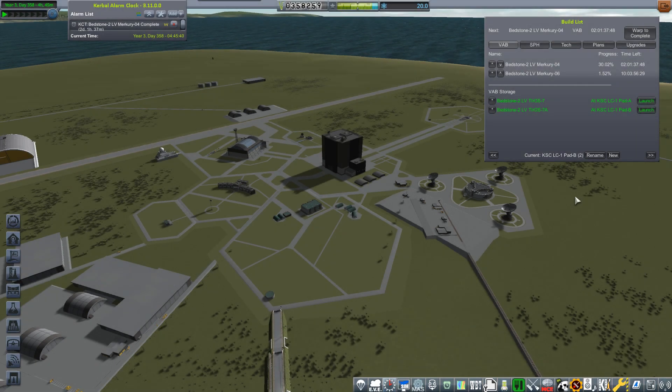Welcome back to Kerbal Space Program - the hardest career series. Today we're launching the latest of our TIROS satellites - this is TIROS 7. We've already done TIROS one through six; one wasn't a contract mission, but two through six were done just for fun. Number seven is a contract, and we need a slightly more capable spacecraft than the previous six versions.